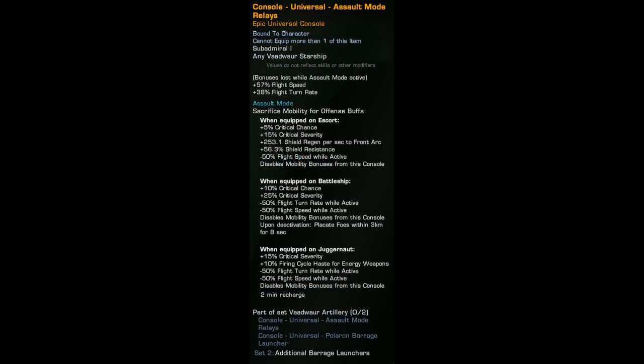Then we have the Assault Mode Relays console from the Astica. When used on the Juggernaut specifically, it gives 15% crit damage and 10% firing cycle haste while it's up. You do lose speed and turn while it's up, so it's not really worth using just for that alone. With only 20 seconds uptime every two minutes, it's really hard to justify using this console over the numerous other options that provide a much larger buff. Also note that this console does not have any special animation when activated, like how it makes the Astica's sides stick out — it doesn't do anything like that with the Juggernaut.